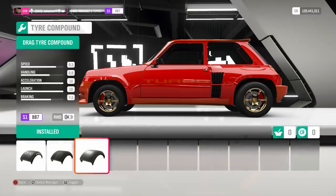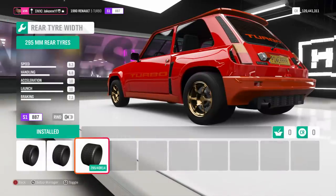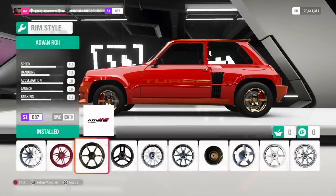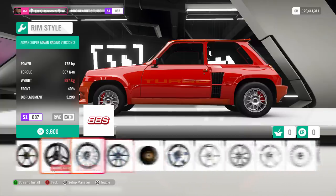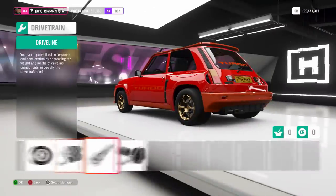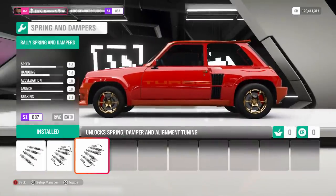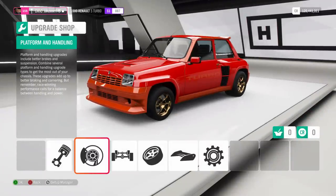Everything else I just leave. For tyres, go for drag tyres and keep the front tyre width as small as possible but keep the rear tyre width as thick as possible. For the rims, find any that are nice and light. Then, fully upgrade the drivetrain and fully upgrade all the platform and handling, making sure you put the rally springs and dampers. To summarize the upgrades: fast engine swap, fully upgrade engine and turbos, remove front bumper if you can, rear tyres as thick as possible, front tyres as small as possible, drag tyres, rally springs — and you should be set.